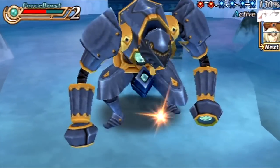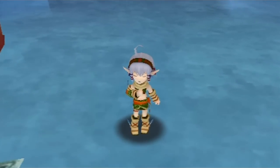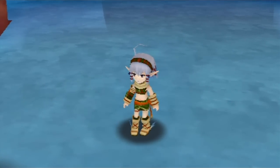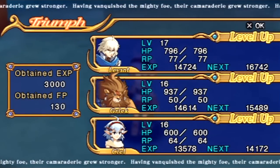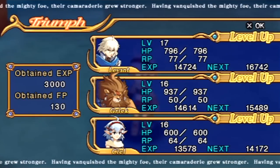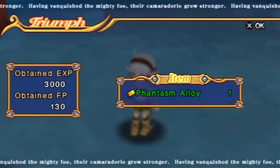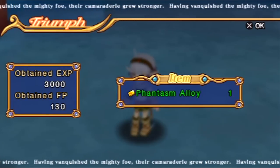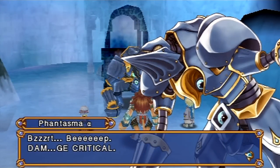Got him. Take that, you rusted-out shitbox. We've won. That's one thing I like about Phantasma Alpha — you'd never encounter it on Cecilia's path. We'll learn more about Phantasma later. We also get Phantasma Alloy from it, one of the few places in the game where we can get some of that. Good thing we got those level-ups.